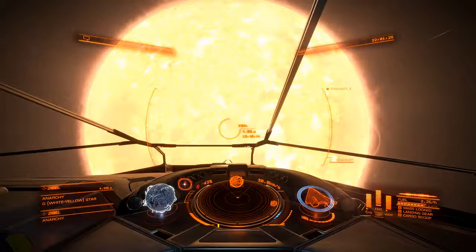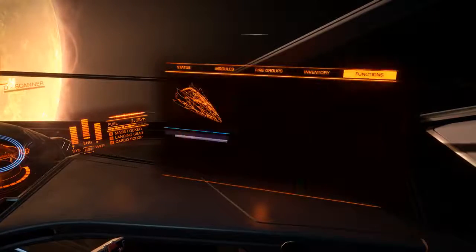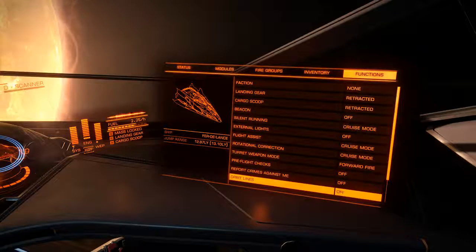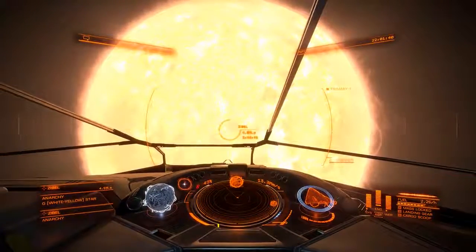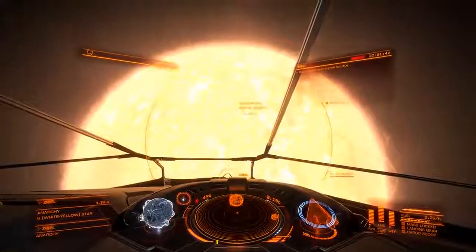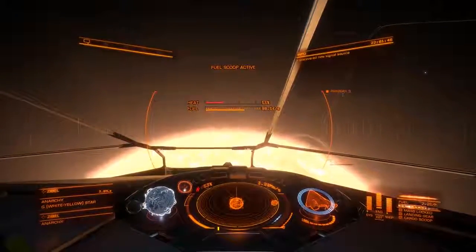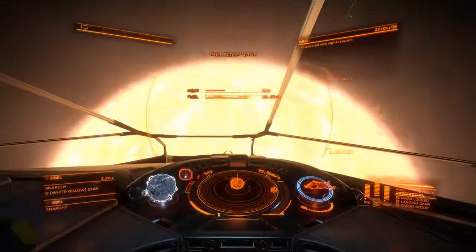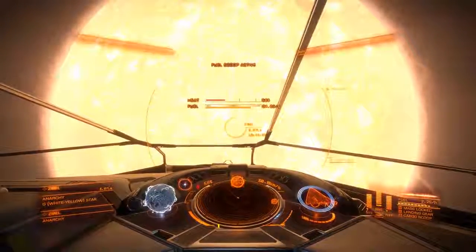First thing you're going to want to do — there's a basic approach and an advanced approach. First thing though is go to your functions and turn on your orbit lines. That way when you're in motion you can see that line around the star. That's the gravity well. You don't want to get down into that — you want to stay above it. Consider it kind of the virtual deck.